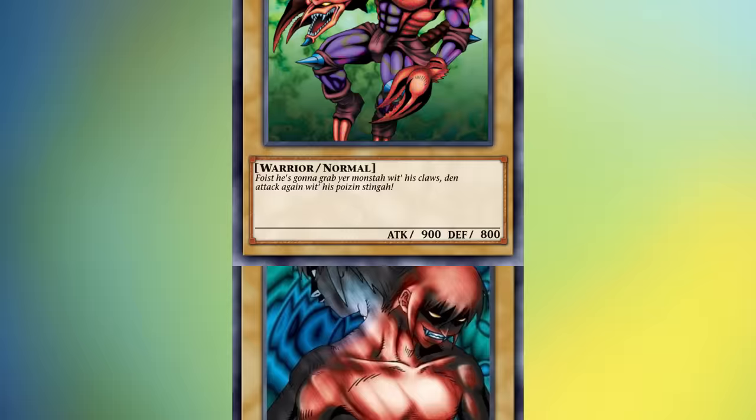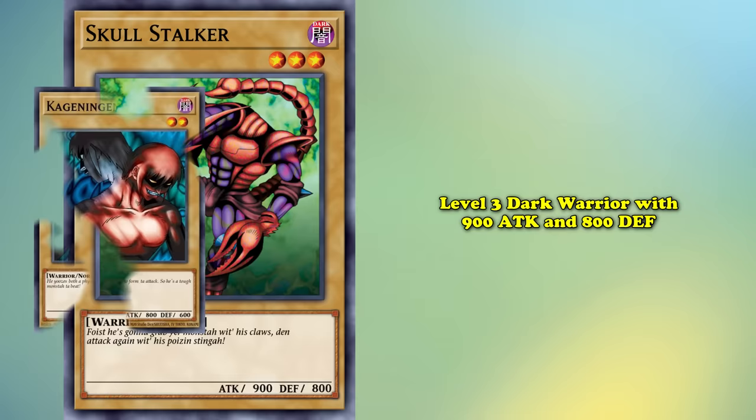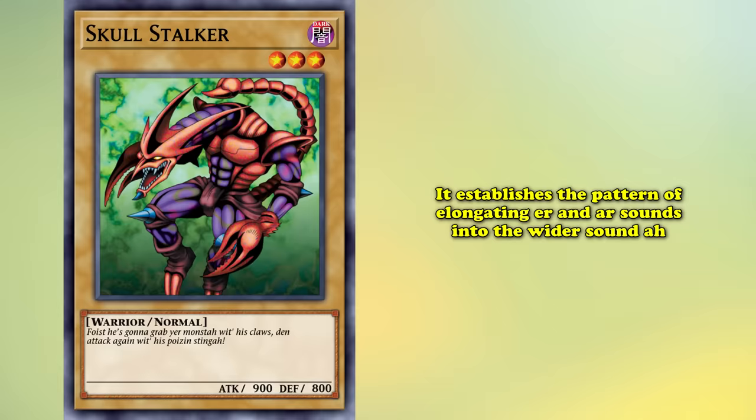Skullstalker is another Joey voice monster, with the almost unreadable description: 'Foist he's gonna grab ya monster with his claws, then attack again with his pones and stinga.' This dark warrior is like Kage Ringen but a little better, with an additional level, 100 more attack, and 200 more defense. It establishes the pattern of elongating ER and AR sounds into the wider sound 'AH'.